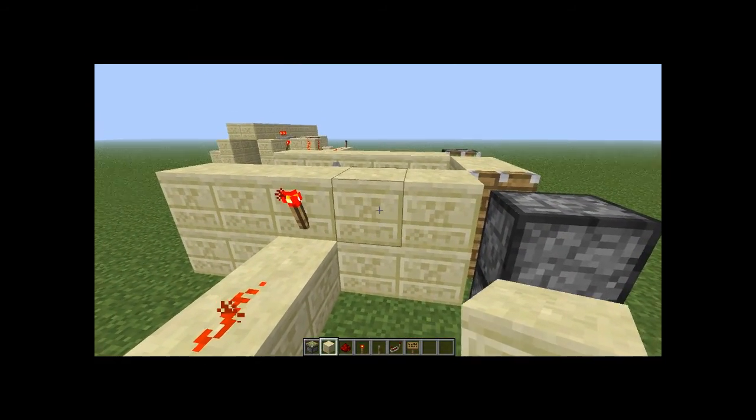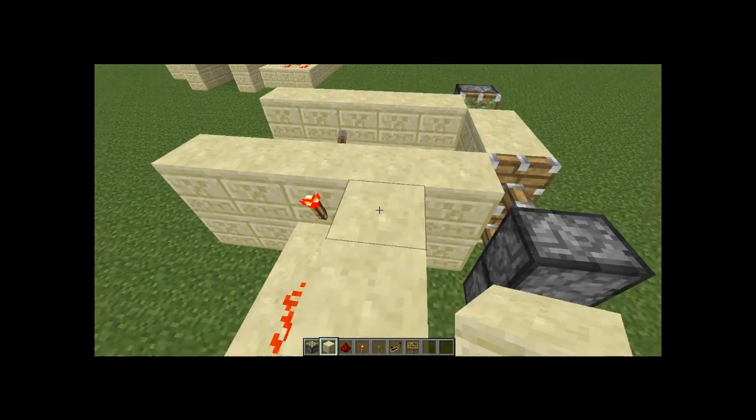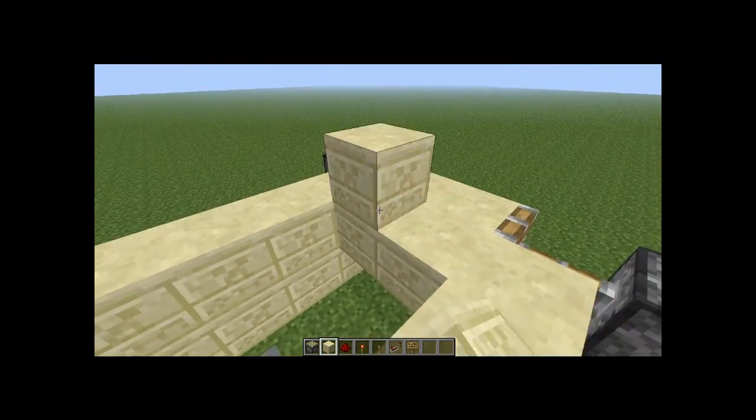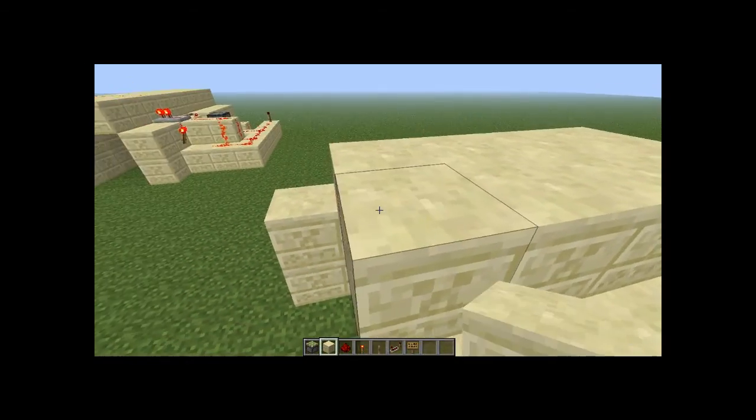Now we need to be able to power the other pistons, which is very simple — two up like this, just like that. You can go ahead and put a ceiling if you haven't done so yet.